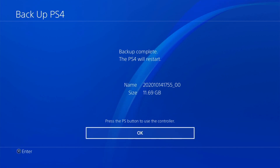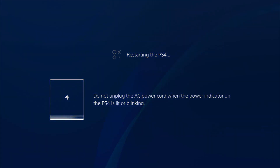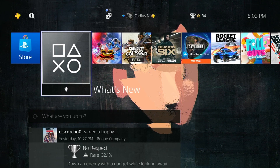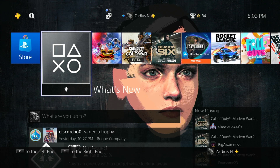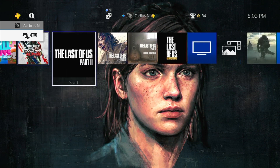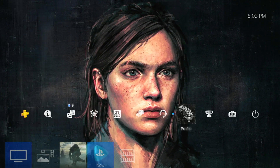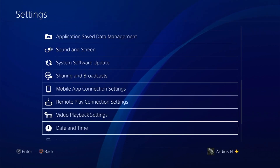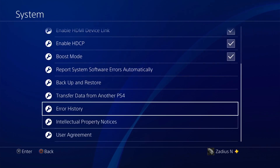Go ahead and get your controller and press X. If your controller is not responding, press the PS button and then press X. And there you have it — I've shown you how to back up everything on your PS4. Now, what if you have to initialize your PS4 or do a factory reset? How do you go ahead and restore your files — for example, your saved game? Go to Settings, go down to System, go to Backup and Restore.